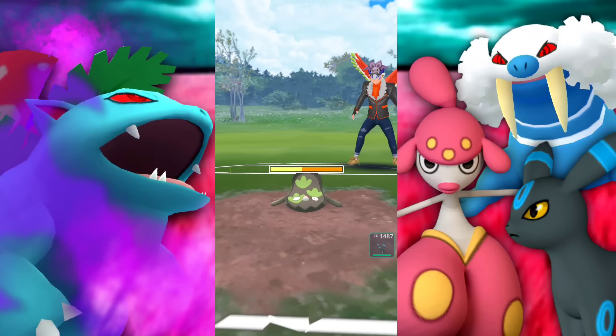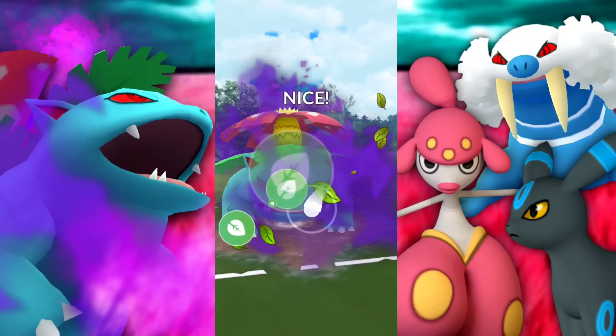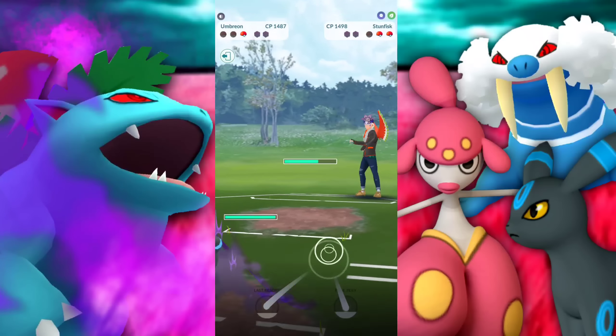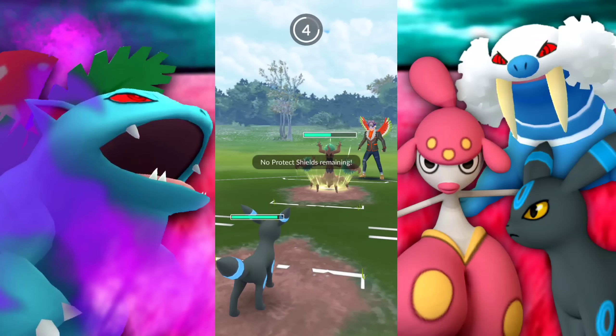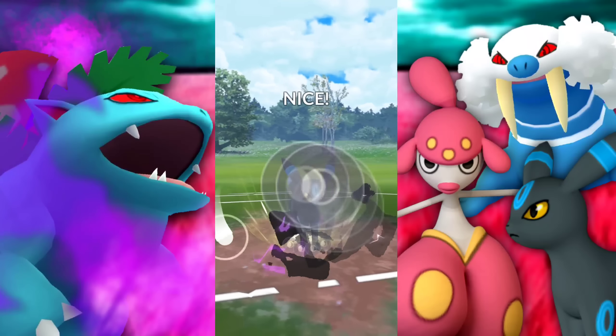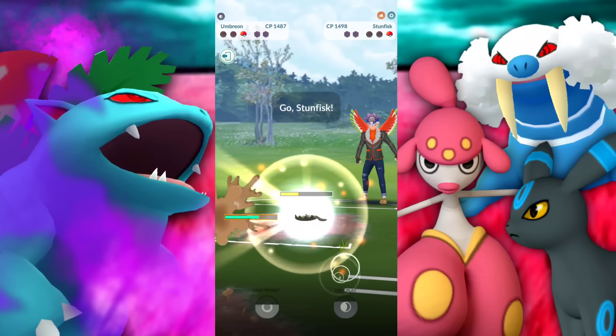Let's see if we can get both of them off — they've got one shield left. Bringing in a Galarian Stunfisk. Going for that first Frenzy Plant. We got the Umbreon in the back, full health. Going for the next one — I suspect we're going to get a shield here and then immediately retreat into the Umbreon to save the Venusaur for later. They bring in that Trevenant and I should have thrown right there. Now we're just giving them more of an edge to do Earthquake and then maybe a Rock Slide to take us out faster.